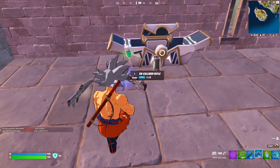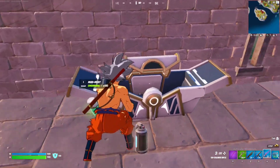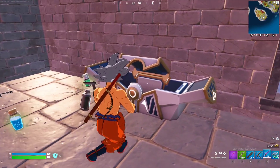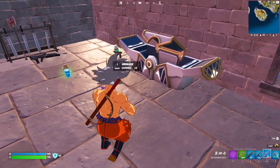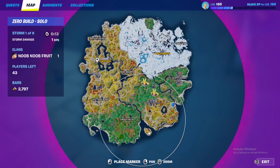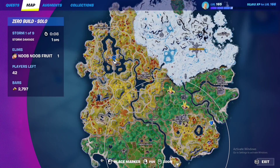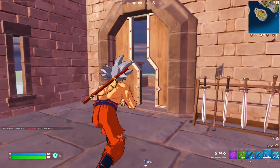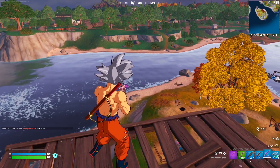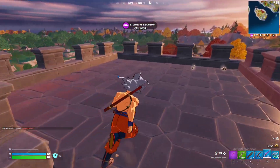The next Geralt quest requires you to deal damage with the Excalibur rifle. The Excalibur rifle is finally back — you can find it inside oathbound chests, which are literally everywhere. I already made a video on all the oathbound chest locations, so check that out. You can also defeat the Ageless Champion boss at the Citadel to get a legendary version. Once you have it, you just need to deal damage to players. You can also use Team Rumble mode to farm this one.